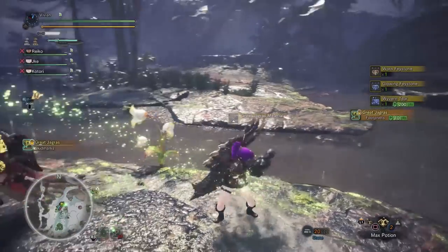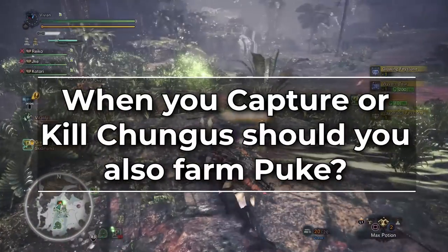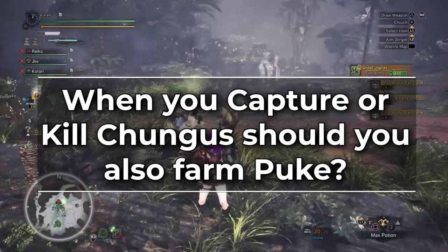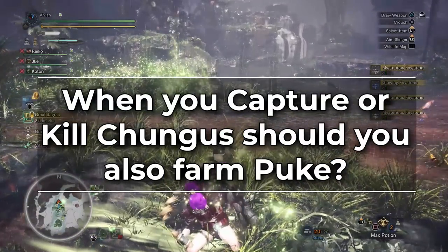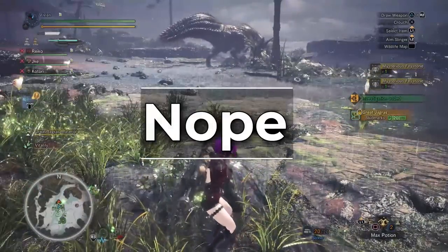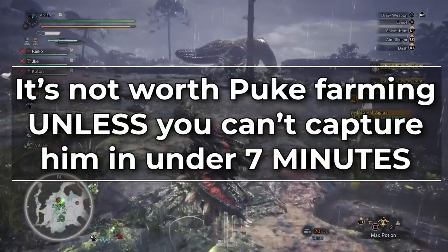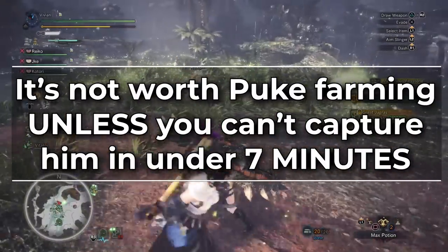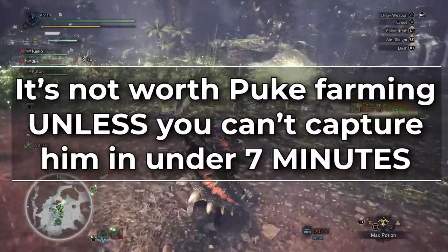But now for the real question: when you capture or kill Chungus, is it even worth spending the time letting him puke? After all, you waste basically your entire Temporal Mantle picking them up, and it can take a while. The answer is no — it's not worth farming the puke unless you can't capture him in under 7 minutes. So let's dive into why 7 minutes is the breakpoint.